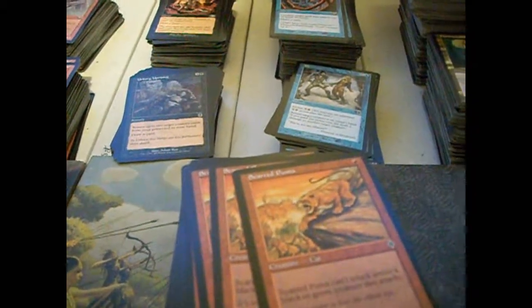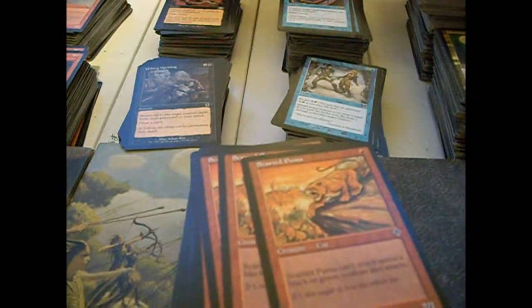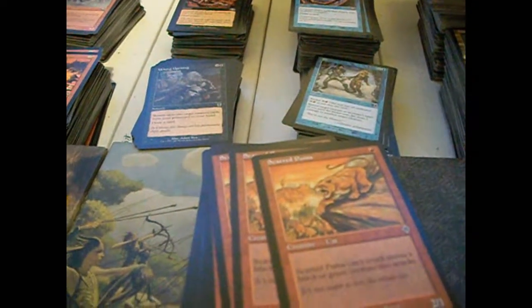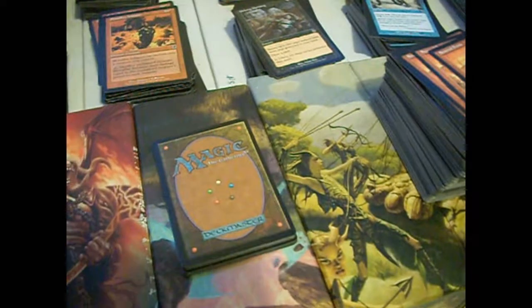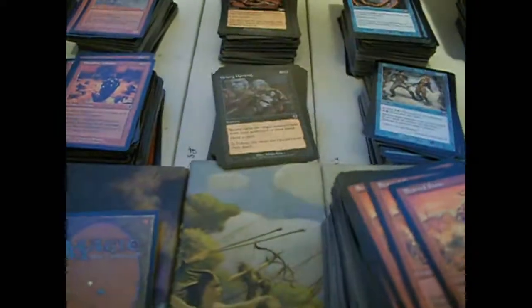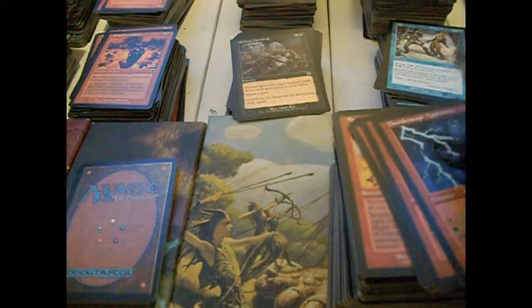Scarred Puma isn't too bad. It's a 2/1 for a single red mana. Can't attack unless a black or green creature also attacks — that's a nasty little drawback. The power-toughness for mono cost is cool, but that other drawback? Not cool.